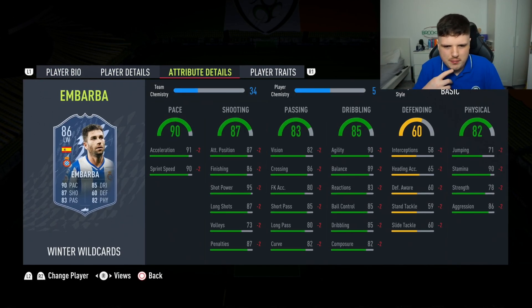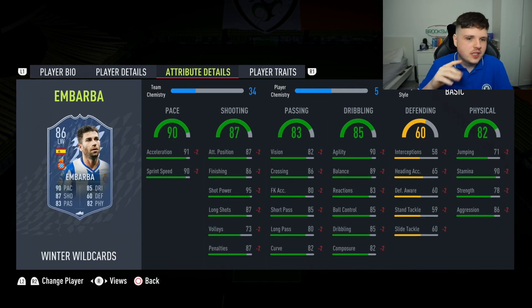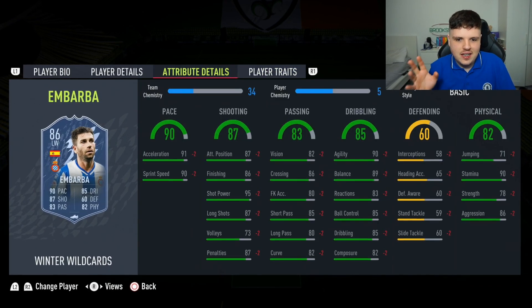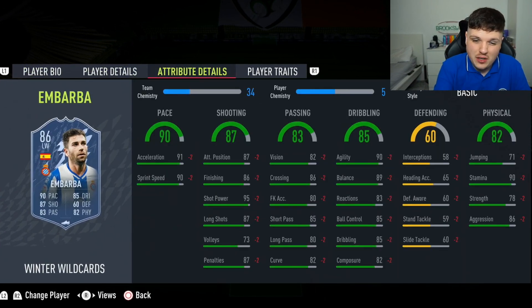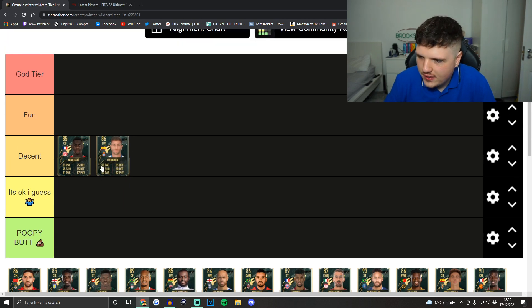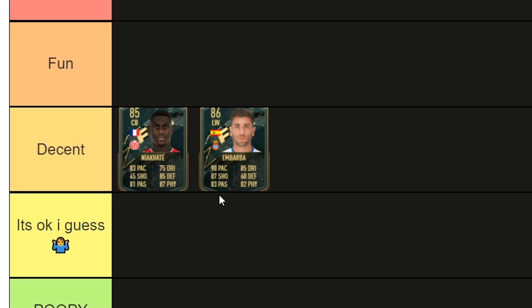Next up is Imbarba — looks pretty good for a Spanish left winger for Espanyol, not that many good links. Very well-rounded card. A lot of these are really good upgrades. Imbarba looks class in this game — four-star skills, four-star weak foot as well. He's gonna feel nice. I reckon if you use Imbarba you're going to feel really nice, and you're going to feel really nice when you use Niacate too.